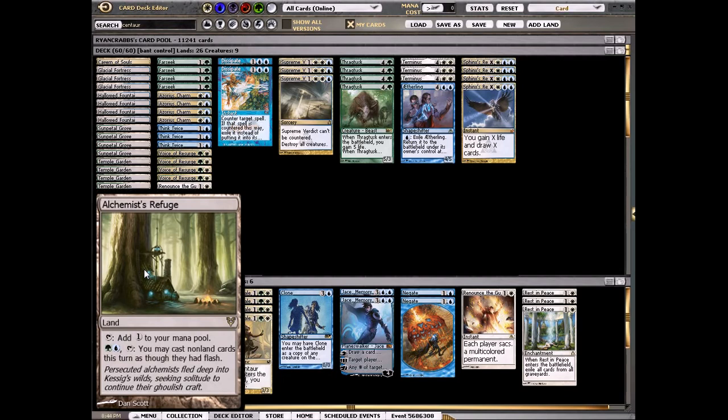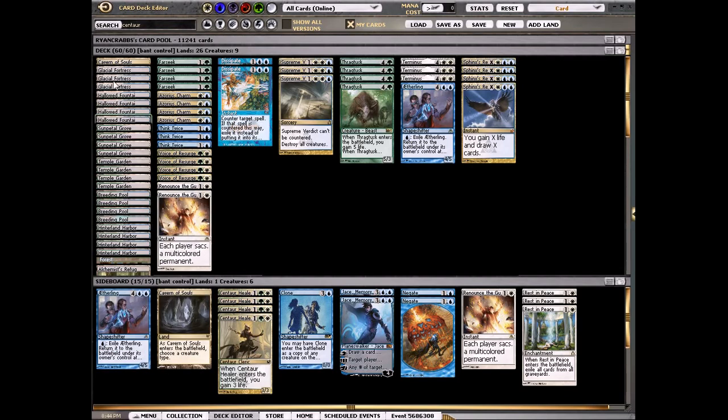Or to sneak in a Thragtusk, which is just very powerful — I really like this card a lot. If it was possible I'd like to play two in the main deck, but I just really want all my colored mana sources. There's green-white on turn two, white-blue, double blue, double white, lots of blue for Aetherling. So it's just not realistic to have that many colorless lands in your deck.